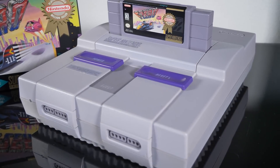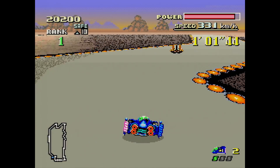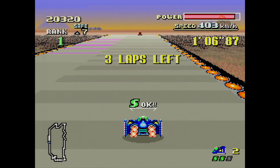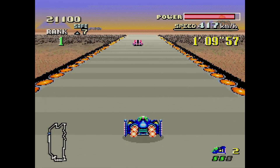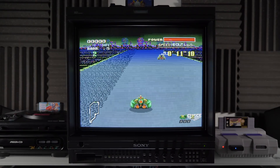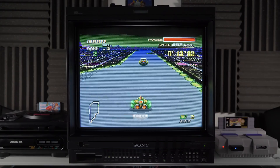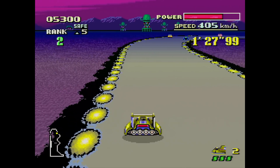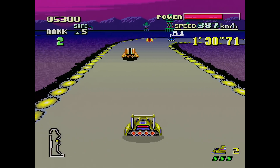F-Zero finally arrived in Japan alongside the Super Famicom in 1990 and appeared as a launch title in each territory. From the outside, F-Zero makes a strong first impression — it delivers a sense of speed and perspective not common in the console space at the time, giving you the feeling of speeding through a 3D track environment at a sustained 60 frames per second. Whether you knew anything about frame rate or not didn't matter; it was clear that F-Zero was very smooth.